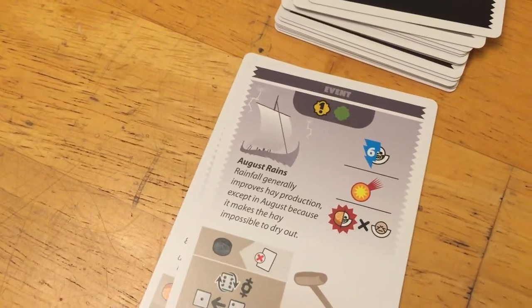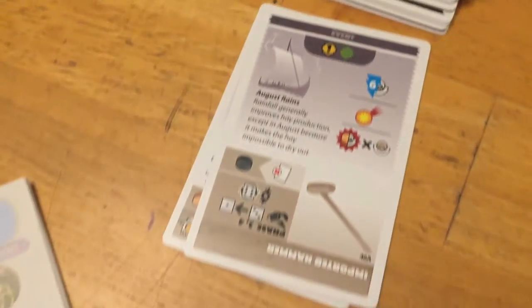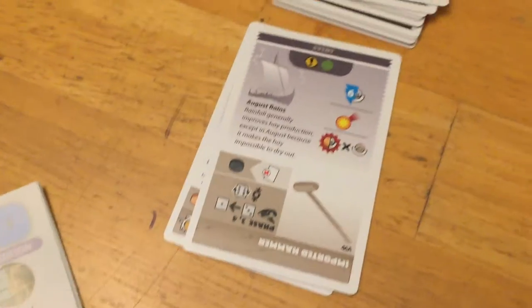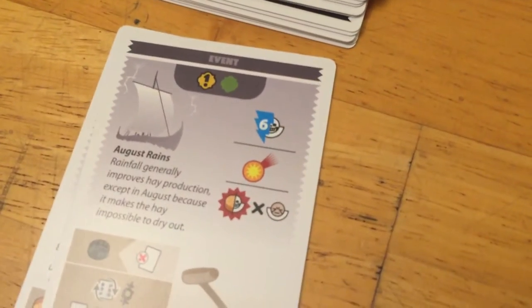First thing we notice: this is going to be an auction card — we have that little ship icon there — and that means we're going to have this imported hammer, which looks pretty interesting. We'll get to that in a second.